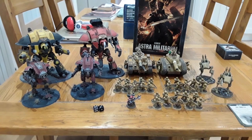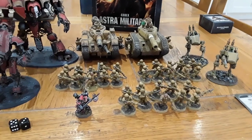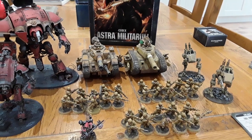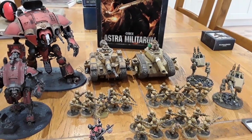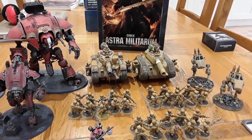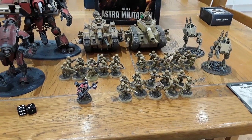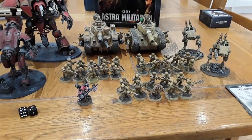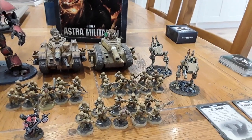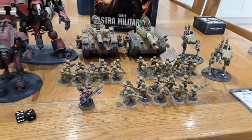So you've got some knights allying with some guard today. We'll cover the guard first. We've got a battalion formation with two tank commanders — these are going to be the Talon, there are elements of the armored core here. Both rocking battle cannons, side plasmas, storm bolters, and lascannons. Three infantry squads pretty much stock, apart from the sergeants who've got chainswords and a bolt gun. Then we've got a tech priest enginseer and two scout sentinels with autocannons.